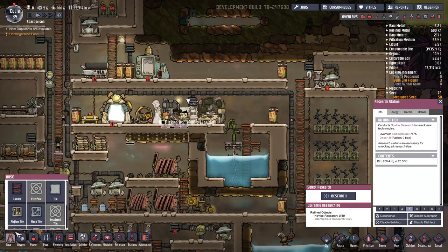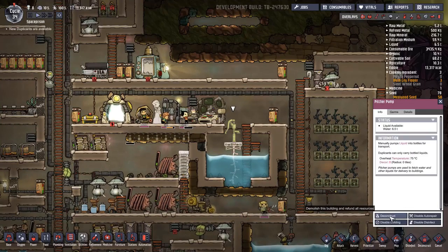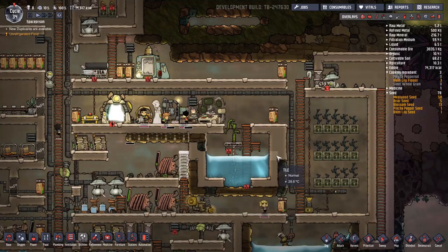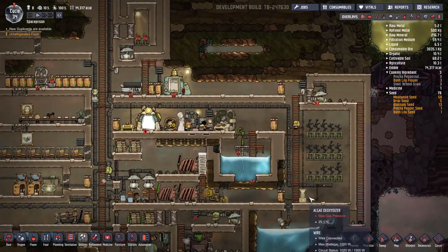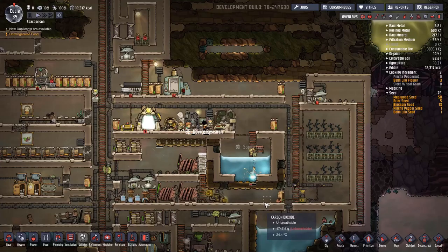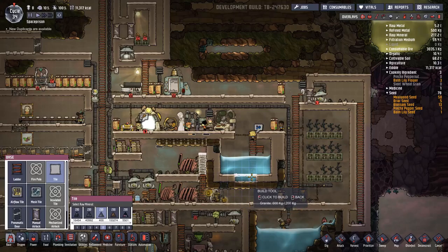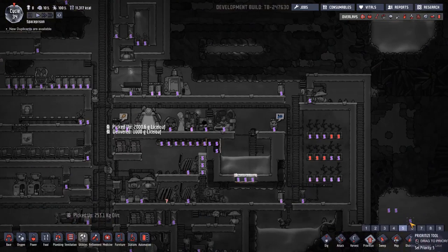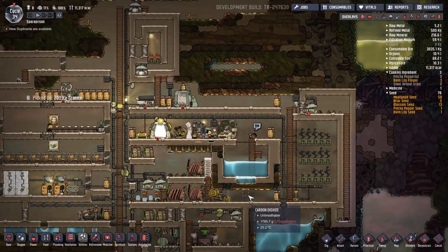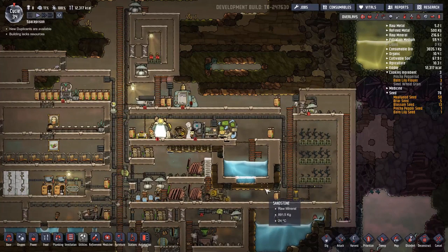While we're doing that, how about a ladder up here? How about somebody deconstruct this water pipe and deconstruct this ladder? Build more tiles, more tiles.